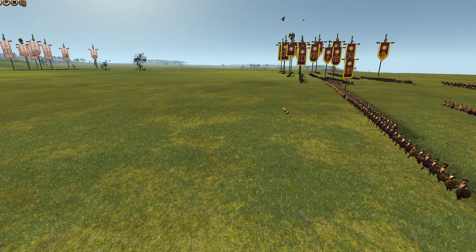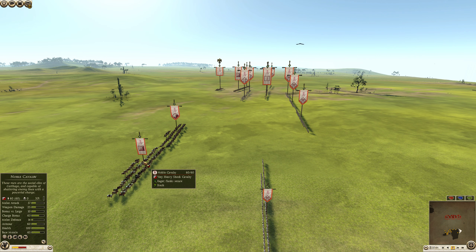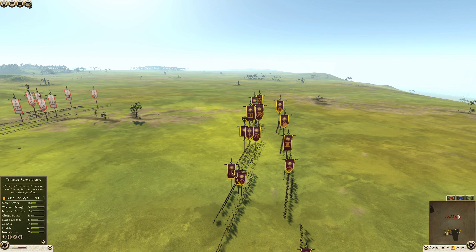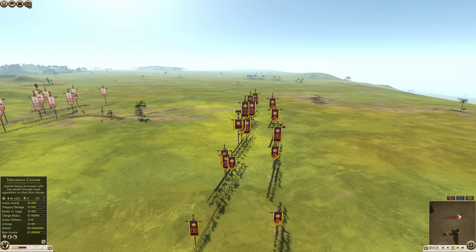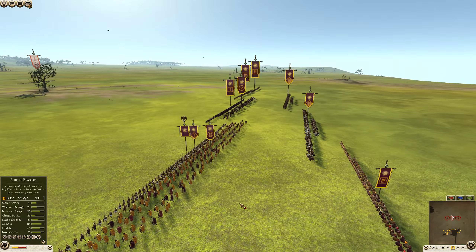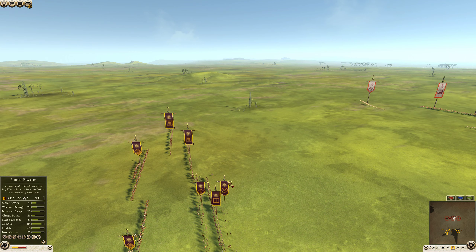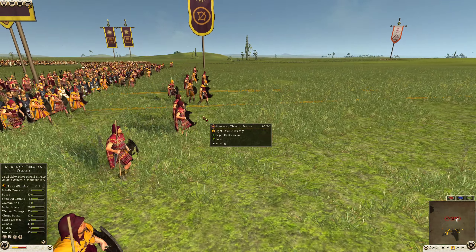It's going to be Macedon versus Carthage. Notable right off the bat: noble cavalry for Carthage, interesting build. For Macedon, it looks like a combination of Thorax swords and shield bearers down the front line with militia hoplites on either flank. I see four Thessalian cavalry and another militia hoplite in the back, plus a couple of mercenary Thracian warriors, which make great charge units to go through hoplites.